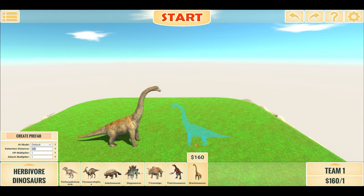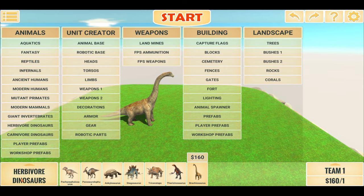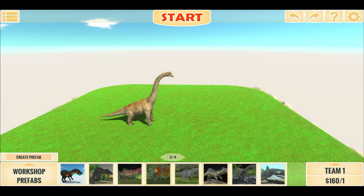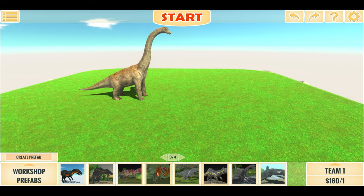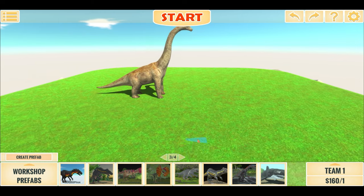So what are we going to put up against this monster of a dino? Well, none other than the Dilophosaurus, made popular by the Jurassic Park film and, quite more recently, the Jurassic World Dominion film.